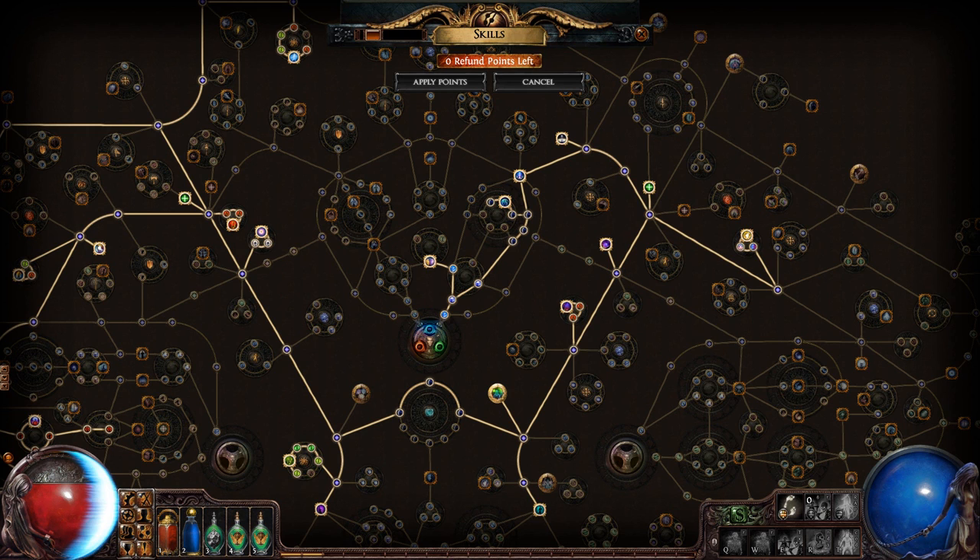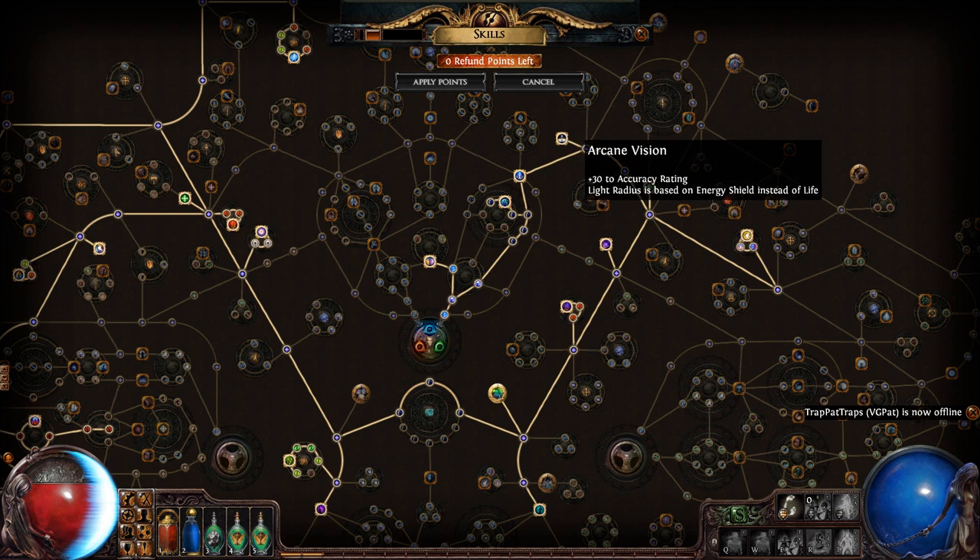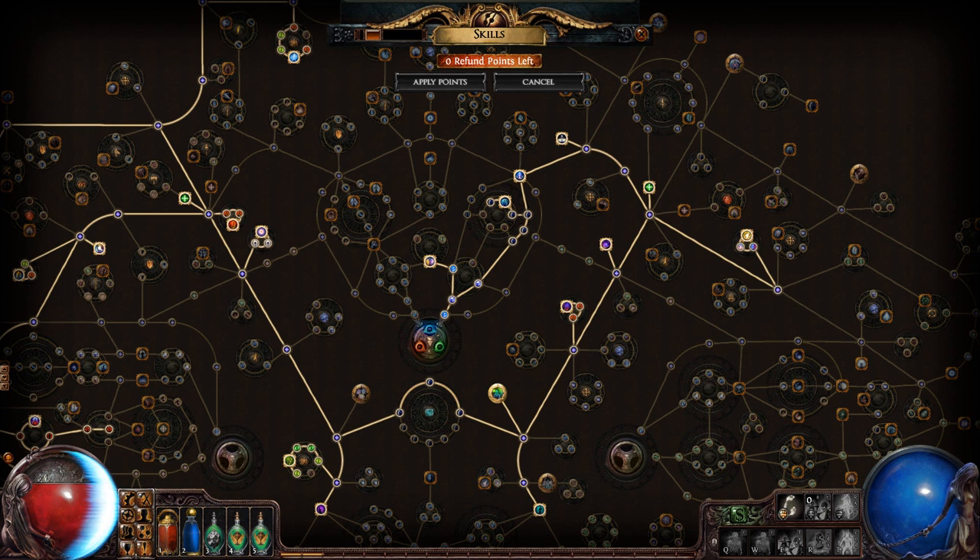I want my life to always be as low as humanly possible, and my defense really comes from my energy shield. That's why there's so much emphasis in this tree on energy shield. Also, arcane vision is basically how I make this thing tolerable, because the way it works is when your life is really low, everything is really dark to signify low life, which makes it horrible. Arcane vision overrides that — my light radius is based on energy shield instead of life.